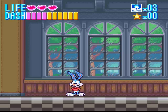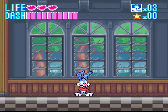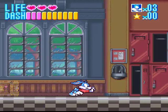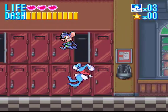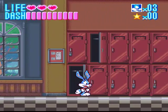So I'll explain the controls basically. As you can see, you have a life meter and you have a dash bar. The dash bar you can use by pressing L or R and you basically run. You can also jump and do a kick when you press, I believe, the Y button.